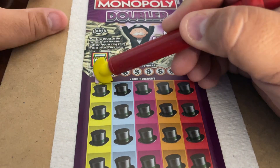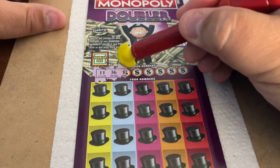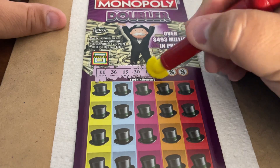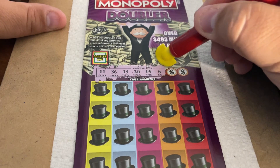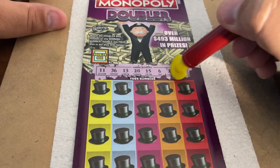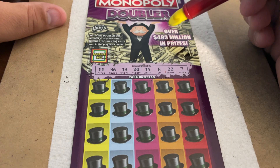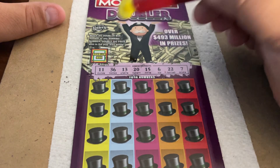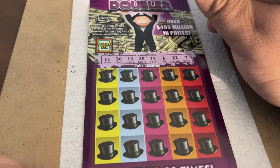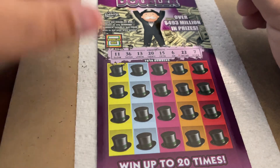All right, let's see what we've got. Our winning numbers are: 11, 36, lucky 13, 20, 15, 6, 22, and lucky 7. A bunch of good numbers there — 6, 7, 11, 13, 15, 20, 22, and 36, all over the place. We want to get some of those multiplier symbols on here, but we'll take a win anyway.